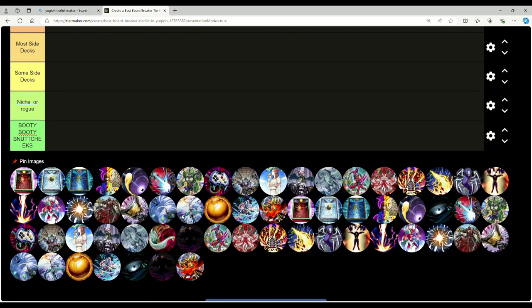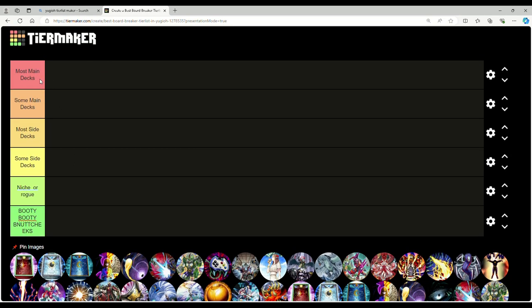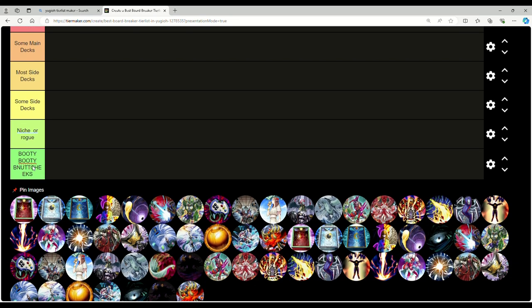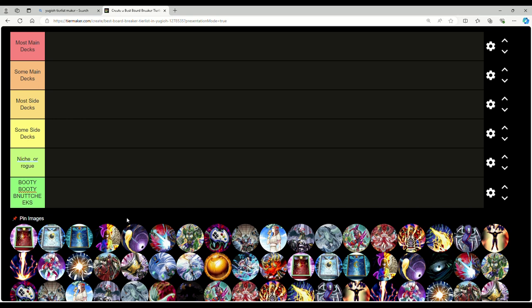Let's go ahead and dive into this. I don't know how to make tier lists, so I'm just using someone else's. We've got Most Main Decks, Some Main Decks, Most Sides, Some Sides, Niche or Rogue, and of course our patented Booty Butt Cheek category. On a side note, I do think that the Mulch Armies are something you should at least be side decking if you want to go the hand trap route. Let me know down in the comments if you want me to do a hand trap tier list.